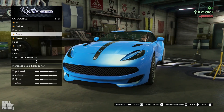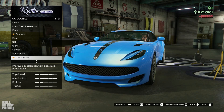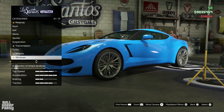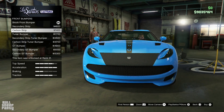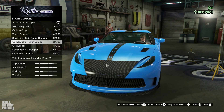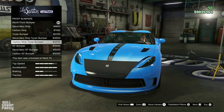Let's upgrade all the performance options up front: brakes, transmission — I definitely want that — and turbo, we definitely want this. Upgrading all the performance options is done. Now it's time to customize this bad boy. The first thing I'm noticing is that the acceleration bar is already maxed out, which is a pretty good indicator that this vehicle is going to perform very, very well when we exit Los Santos Customs.